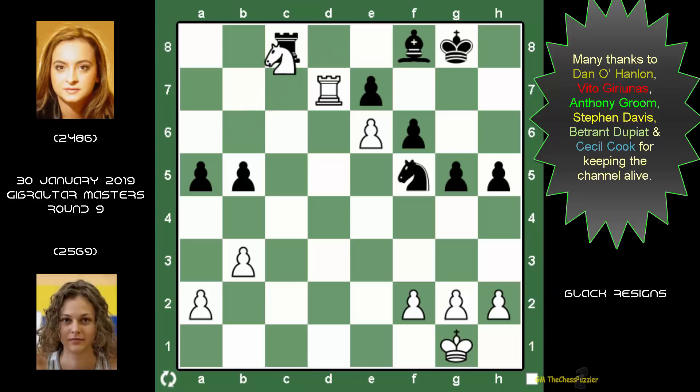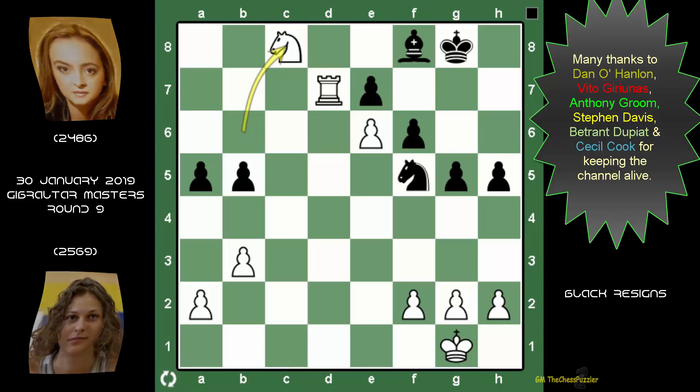After rook takes and knight takes, you cannot hold this game — and this is why we saw the resignation. This is how easy Anna makes it look today. She still remains unbeaten and with yet another invaluable point under her belt she's cruising. With this important win, can she be the one winning this tournament? There are a few others who are going to try and stop her, but theoretically she can — she's in it to win it. I shall return with more, so until then, this was your Chess Puzzler.